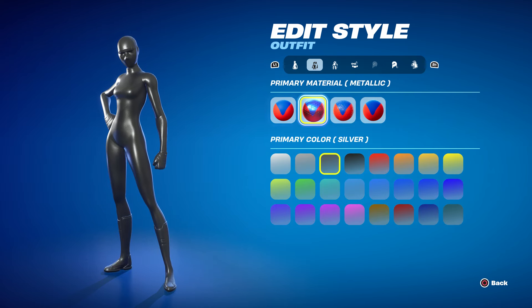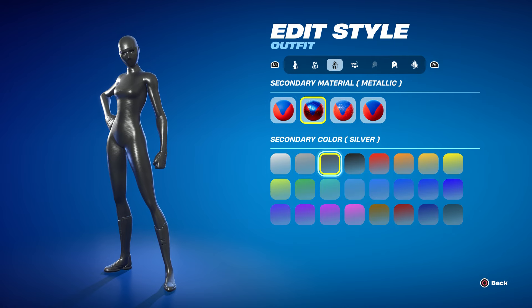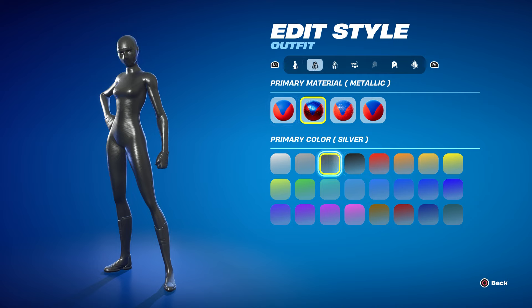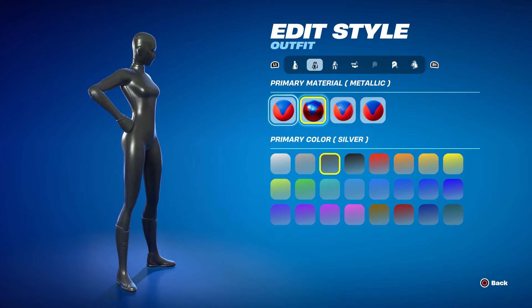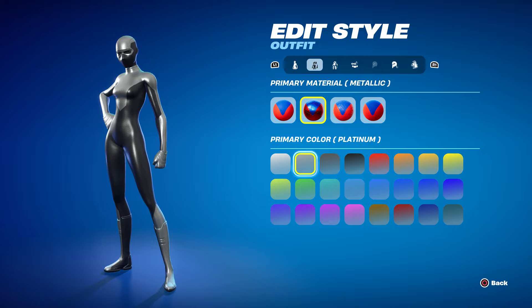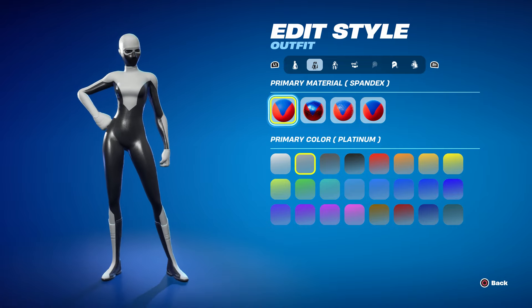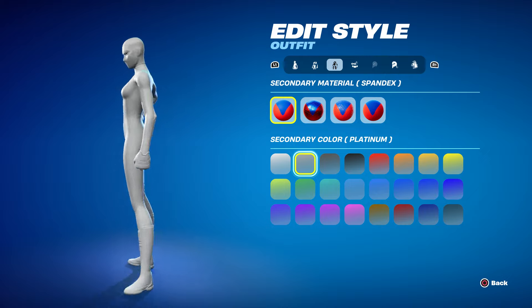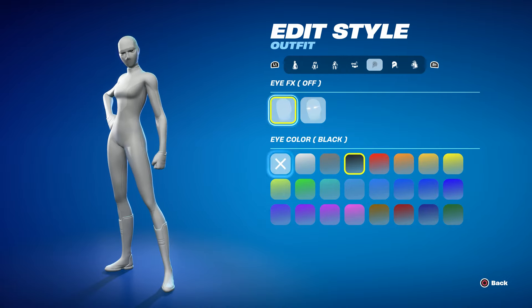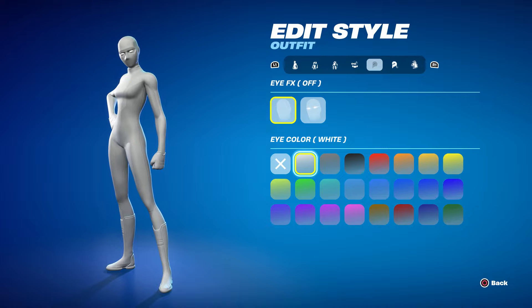For the all-black look: if you have the superhero skin, go to Primary, make sure you have Metallic selected, then set it to Silver. For Secondary, do the same — set it to Silver as well. Both set to Silver, and you're going to put all black. They've kind of patched it but this gets you at least 90% black. For all white, I'd recommend setting Primary to Spandex and Secondary to Spandex as well, then set it to Platinum. Make sure you also change the eye color to white — and there you go, pretty simple.